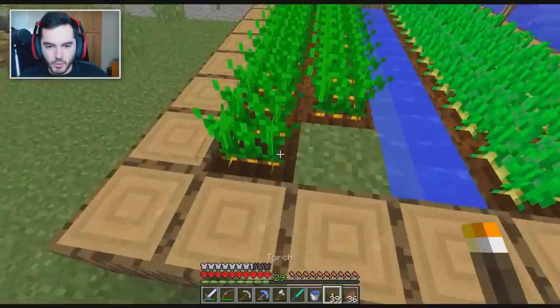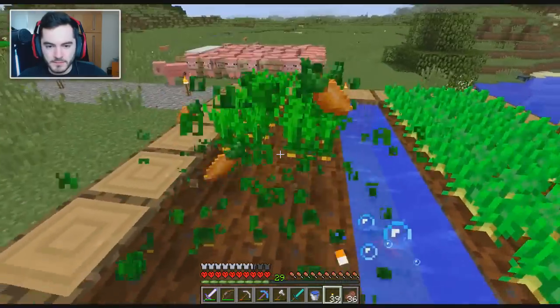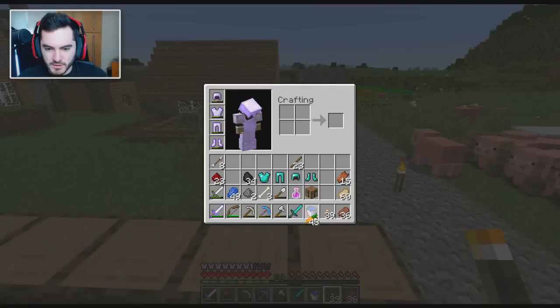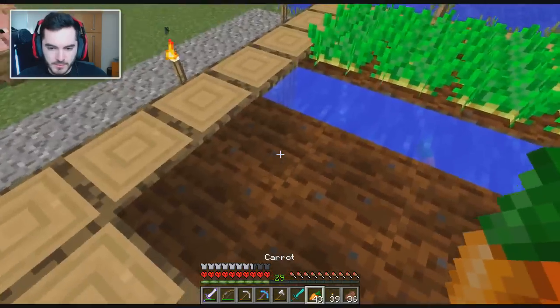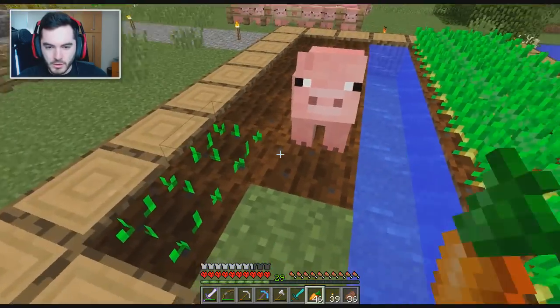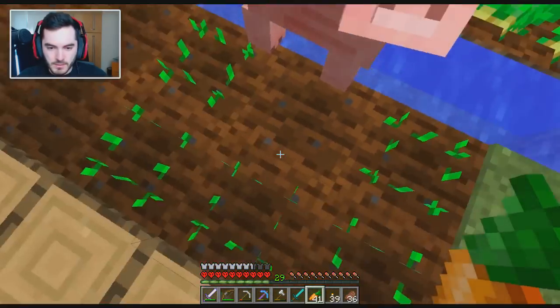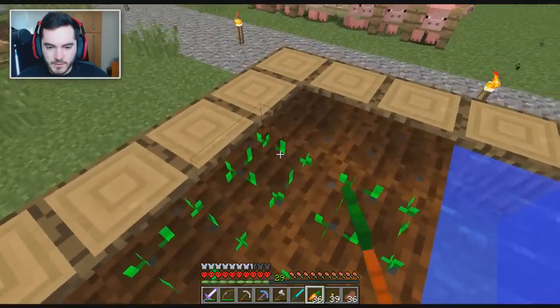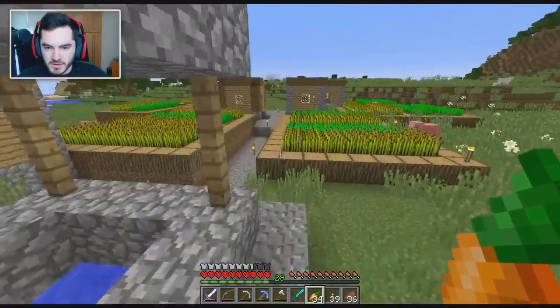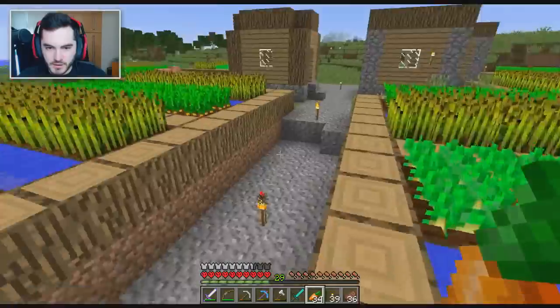There's got to be a lot of carrots just ripe and ready to be harvested. Pigs, you like some carrots? Yeah, I can tell you like some carrots. I can also tell that creepers like to kill me when I have carrots, so I'm going to be very, very careful here. Hey, you want to become part of the pig colony over here? You're totally welcome, except the problem is I don't want to open that fence — that would be very, very dangerous.